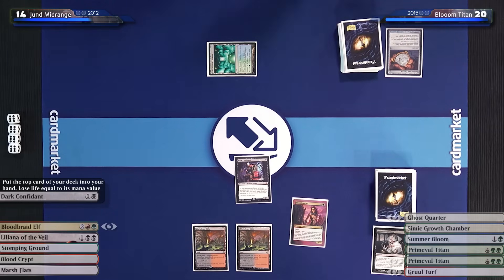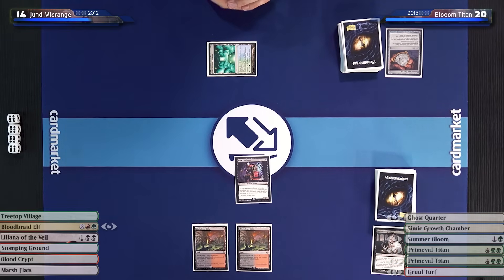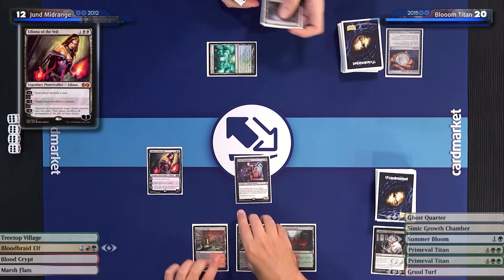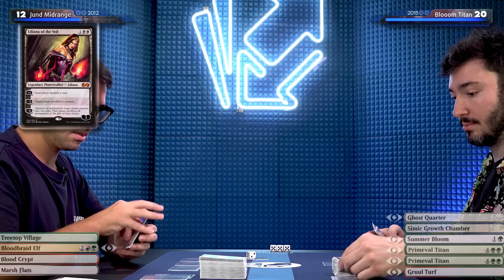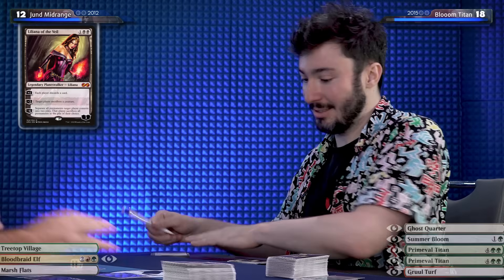Now when you play your Bloodbraid Elf, they'll stare back at you. I'll go to 14. Draw for turn — I'll take two more damage. I don't think damage matters in this matchup. After you take four it doesn't anymore. I'll play Liliana of the Veil. I'm sure you have a lot of things to discard. And boom — 18. Go ahead, the race is on.